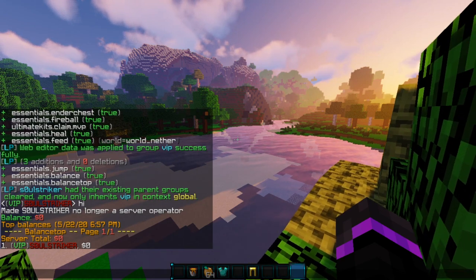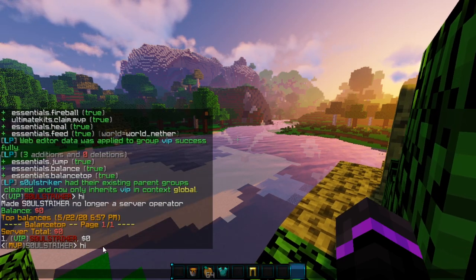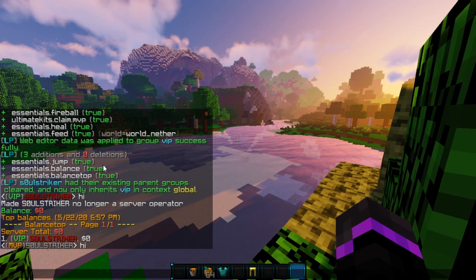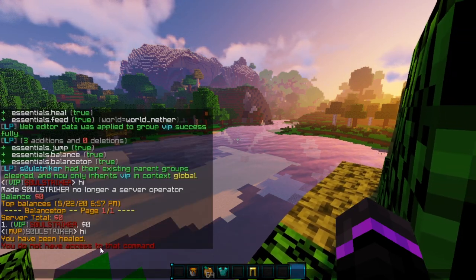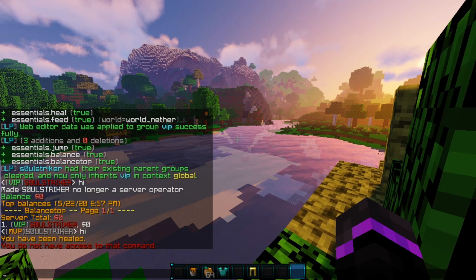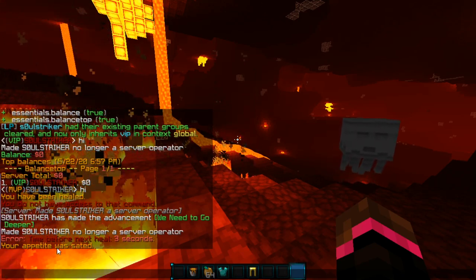Let me add myself to the MVP group — I added myself via the console. Now we are in the MVP group. If we do slash EC, that brings up our ender chest, and then heal. If we do slash feed here, I do not have access to that command — that's because it's only specifically for world nether. Let's teleport to the nether. Now if we try slash feed, it does work properly because we are in the nether. That is how you set up permissions per world context.